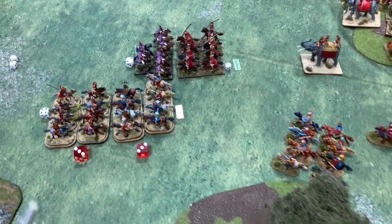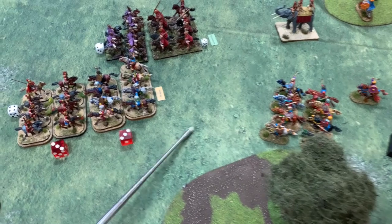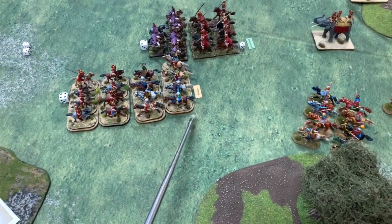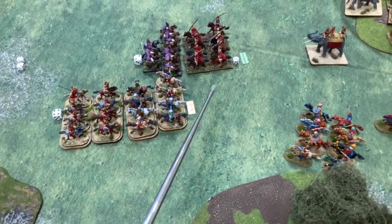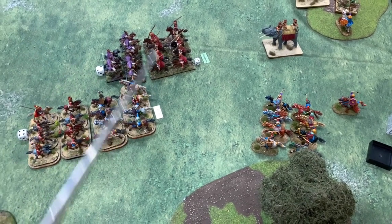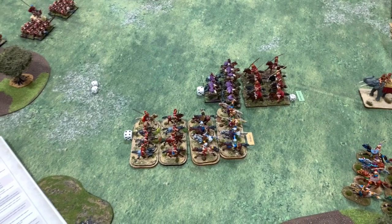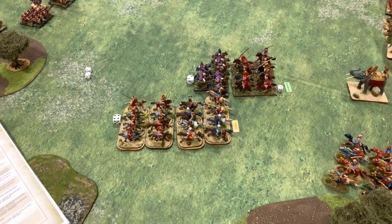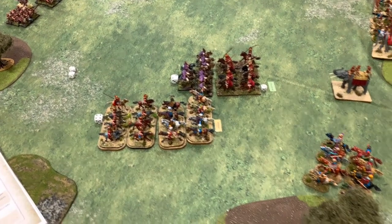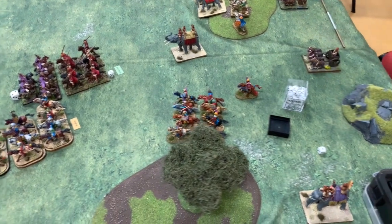Quick update — you can see these units are now shaken, I'm in a bit of trouble here. Graham's only lost four but these have had six hits on them, and over here I've had to fall back and I'm disordered. So Graham is winning that fight in the middle — they are companion cavalry, better quality than my Persians. I need to get help there pretty quickly otherwise I'm going to lose. I've got reinforcements coming up but it just depends on whether I roll to get them there.